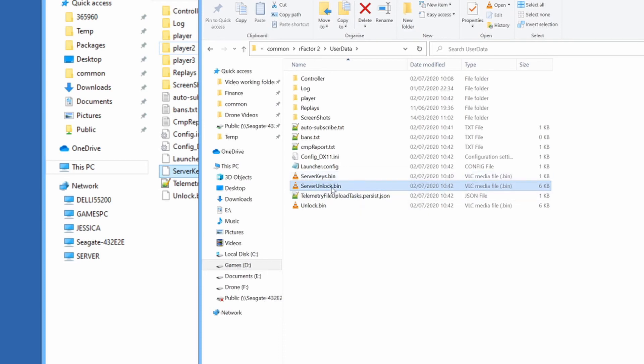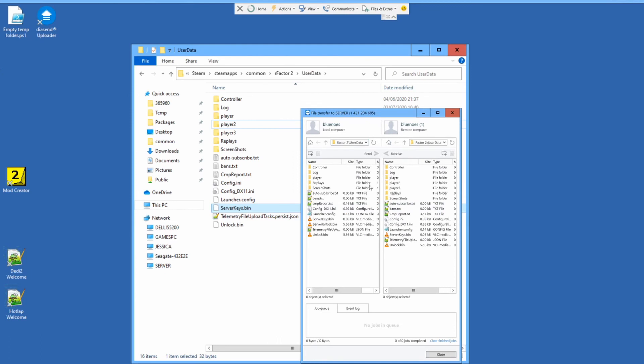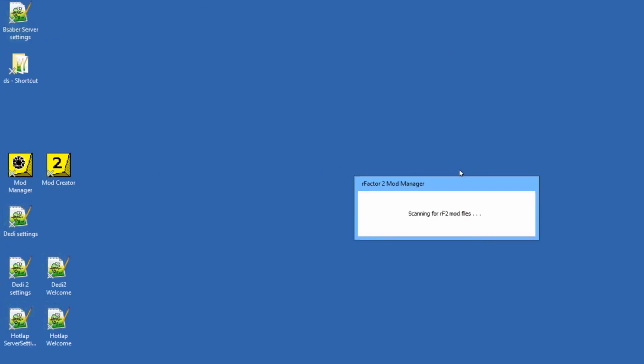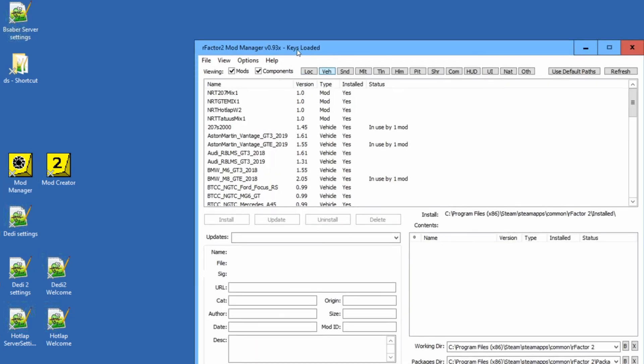All you need to do is send that back to the server machine in the same location. So if we go back to TeamViewer — files and extras, open file transfer. There it is: server unlock. On my gaming machine, send it over to the server machine. There it is. Close that. Launch mod manager — assuming it's all worked — keys loaded. And that's it.